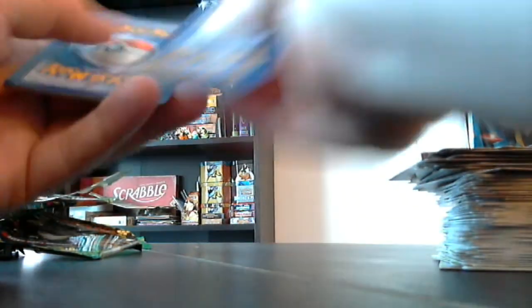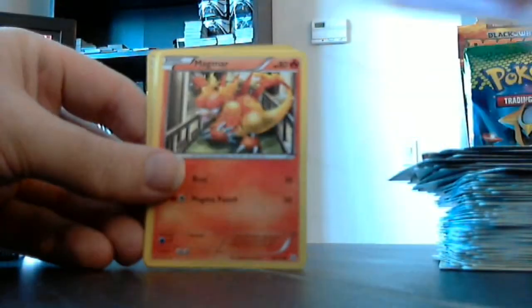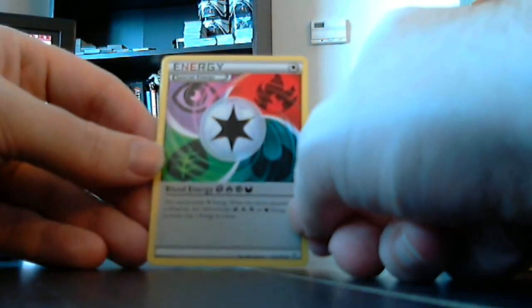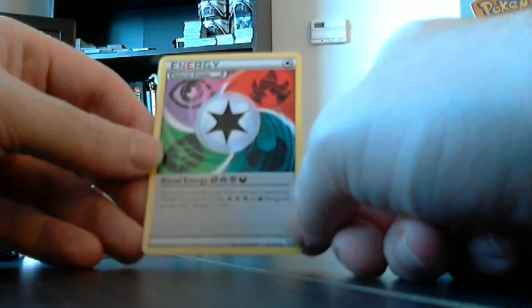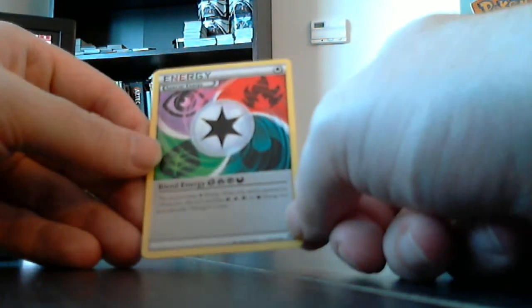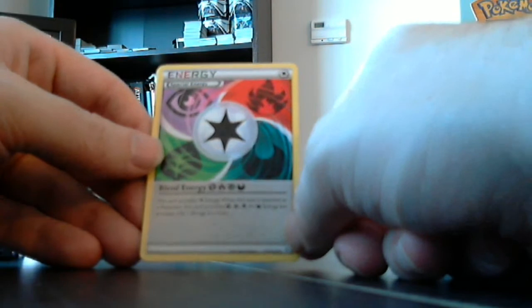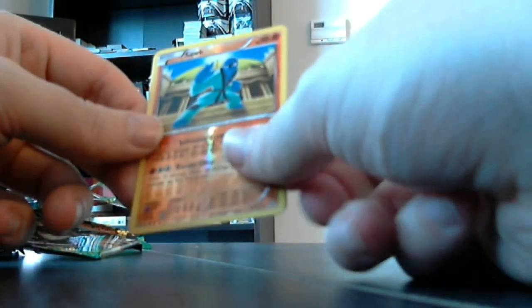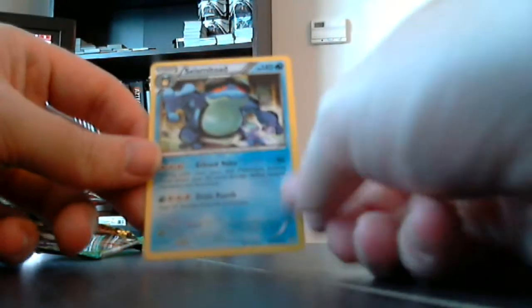Last pack for this side. Nosepass, Trubbish, Magmar, Aron, Dino, Maractus, Roserade. There it is — the Special Energy Blend Energy, the other type, now has Psychic, Fire, Darkness, and Grass, plus still Basic Energy on top of it. Same basic role but a different combination — I knew there was another type to that. And the reverse is Throh, with our rare being Seismitoad. All glory to the Seismitoad.